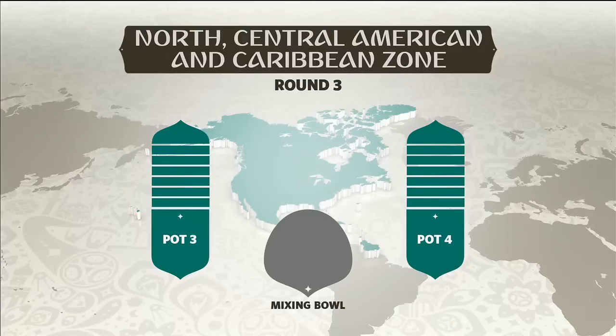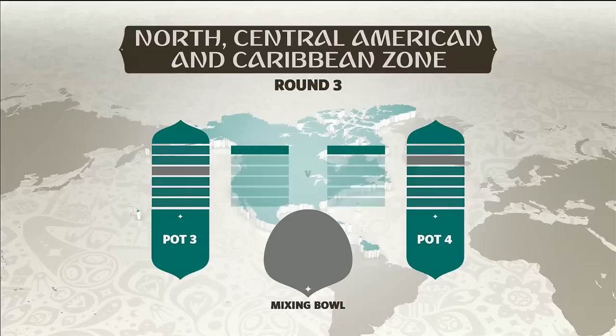To determine the order of matches, the draw balls will be placed into a mixing bowl and redrawn. The first team drawn plays at home in the first match, and the second team drawn plays at home in the return fixture.